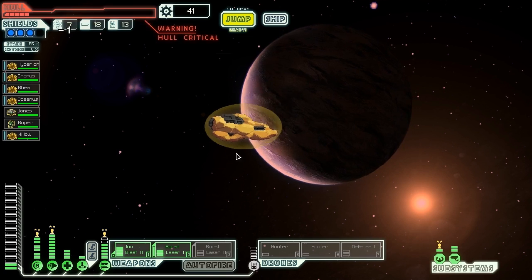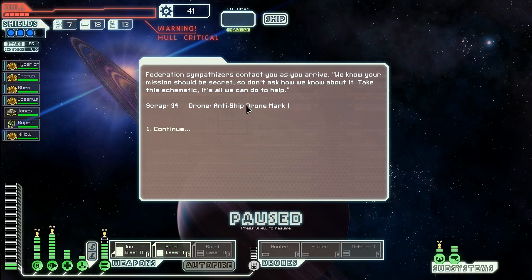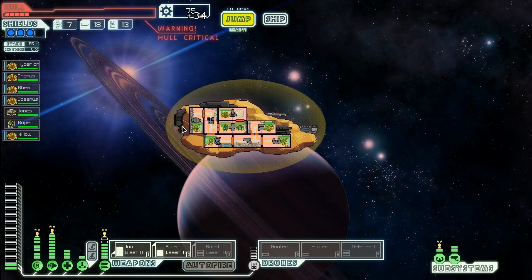What do we do here? Well, we're going to jump around and then go to the store — do we want to buy some repairs? Federation sympathizers contact us as soon as we arrive: 'We know your mission should be a secret, so don't ask how we know about it. Take this schematic — it's all we can do to help.' 34 scrap and an anti-ship drone mark one. I am going to ask how you know about it. Federation sympathizers in the Crystal Sector? How? You don't even know we exist. That's the weirdest thing. Free anti-ship drone, 34 scrap — that'll do.